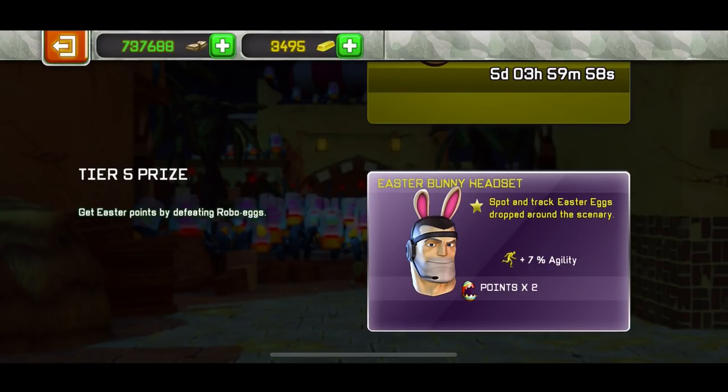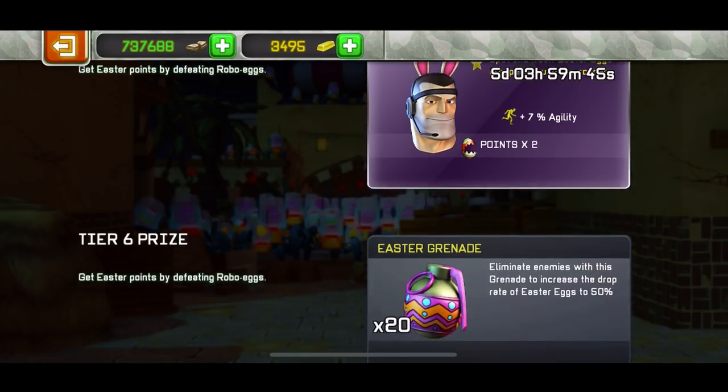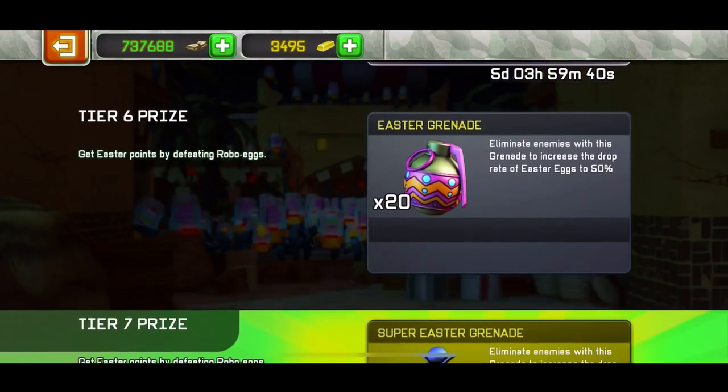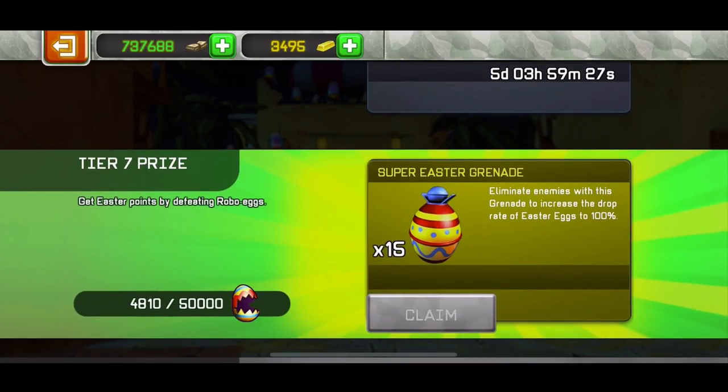Tier five is 10,000 points and you get a times two multiplier here. So if you don't have any mask you'll eventually get times two at tier five, but it's really hard to reach 10,000 without a mask. Tier six is 20,000 points, which took me so long — with the times five multiplier it took me so many games.